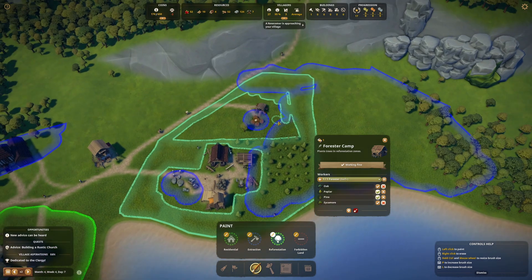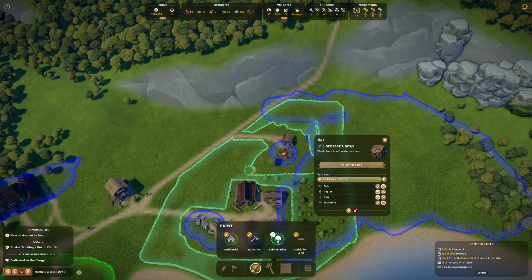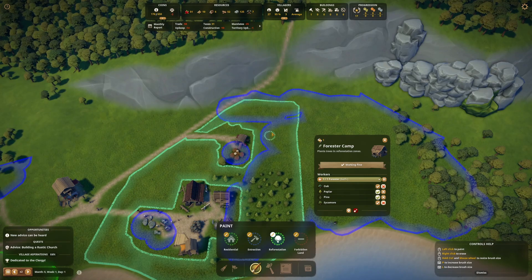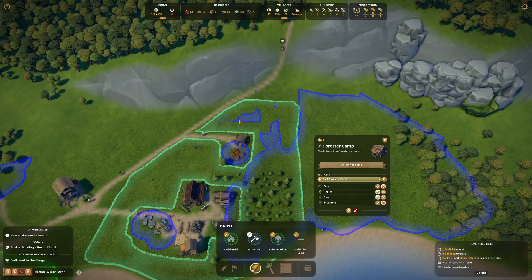I want a little break in the forest so workers can get in to the berry gathering and picking area. But there's going to be trees surrounding the berries — that feels right, doesn't it? Berries should have trees surrounding them. So there you go — forest in and around, with a little path there.